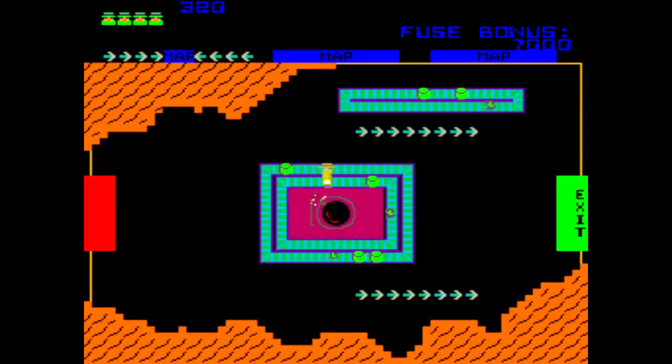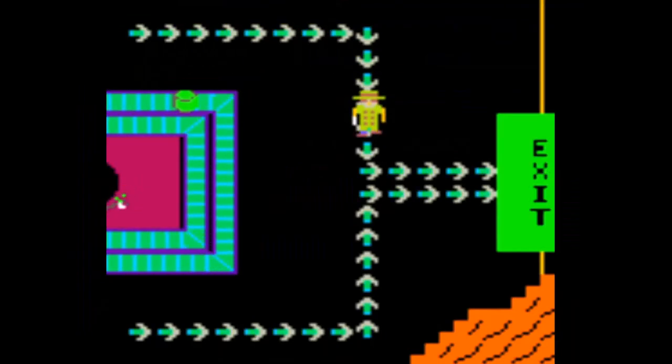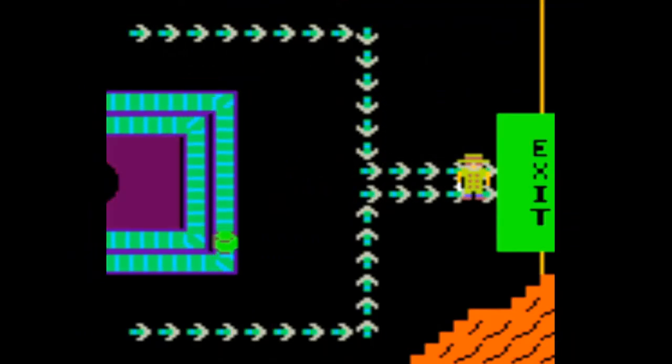You can also use the igniter button to ignite the bomb's fuse, causing it to burn faster, which will give you more bonus points. You need to make sure that you have a clear path to the exit before igniting the fuse, or you will get caught by the explosion and cost you a life.